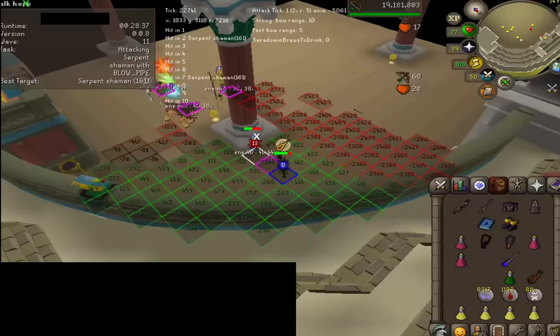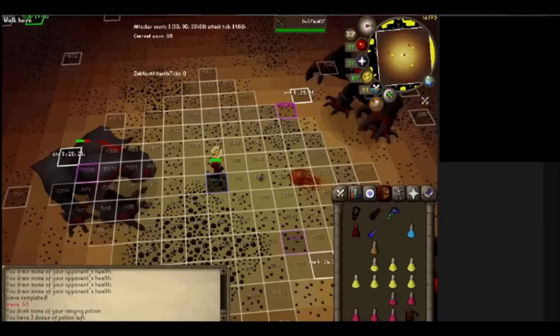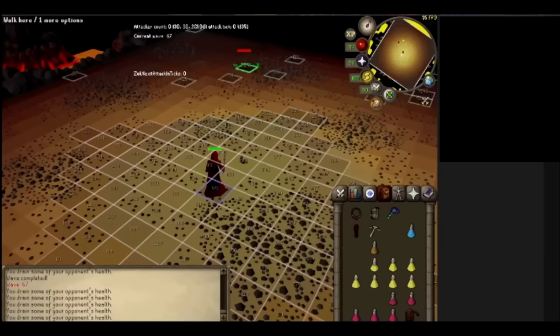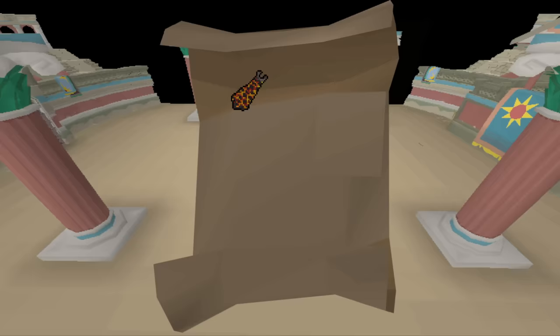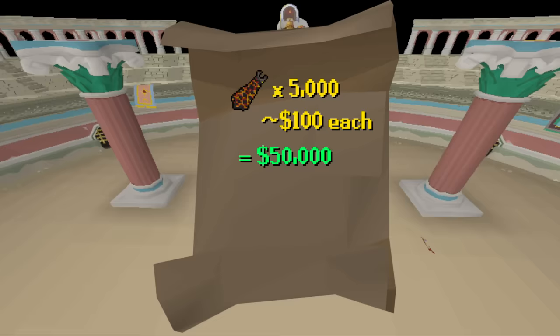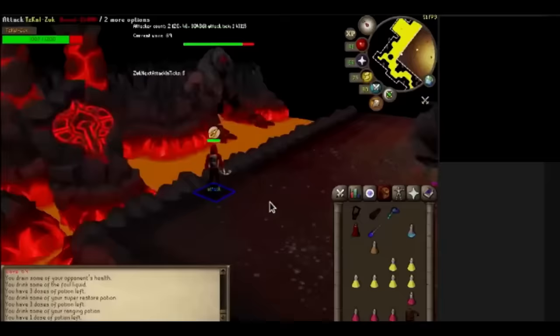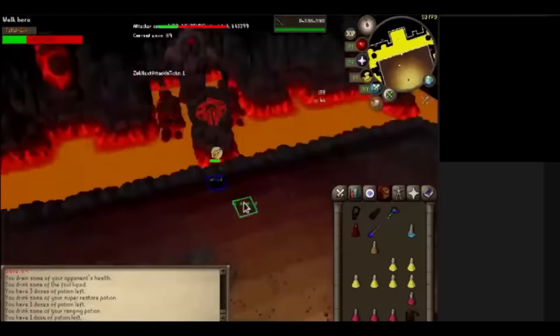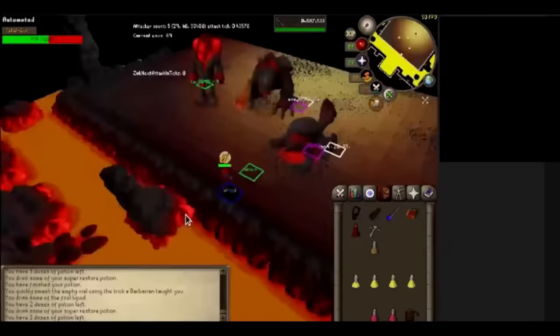Let's talk about how much money these scripts make the developer. He created the Infernal bot around a year ago — at first he charged $200 for a day of access, then moved to $75 for six hours. When asked about total sales, he said: "I can't tell you exactly, I have to run SQL queries to see, but it's a lot. I think I've made around 5,000 sales, even more." At an average price of around $100, that means around $50,000 has come in from that script alone. And it wasn't a windfall all at once — sales have remained pretty consistent, so he'd expect plenty more income to continue.